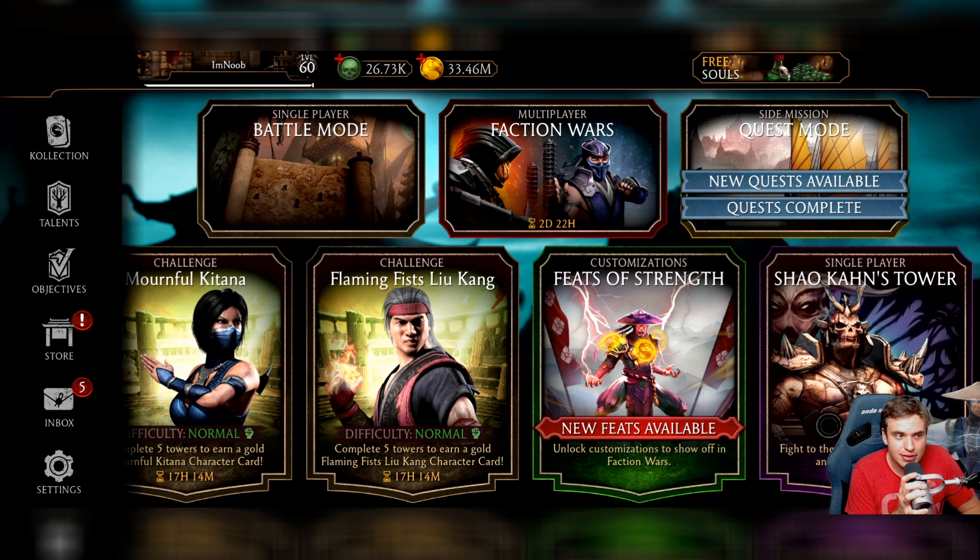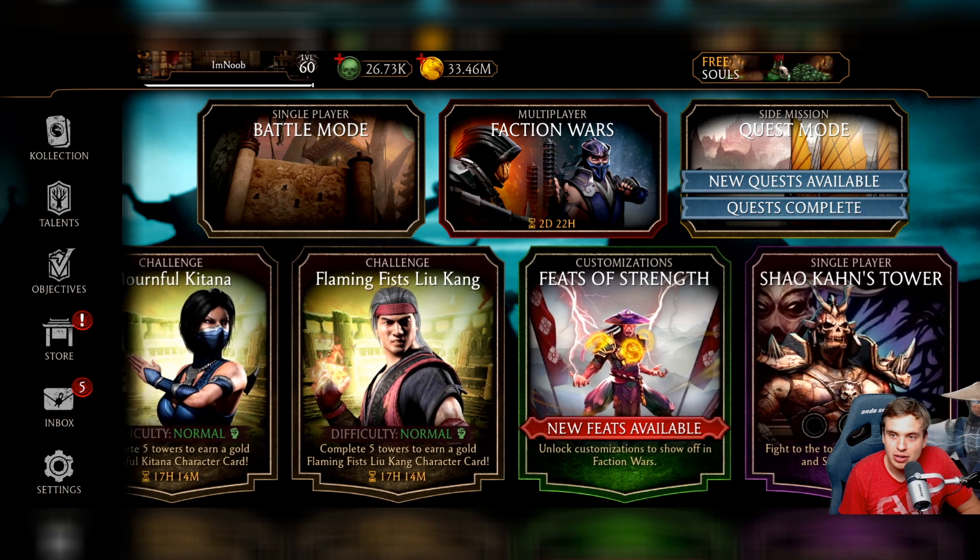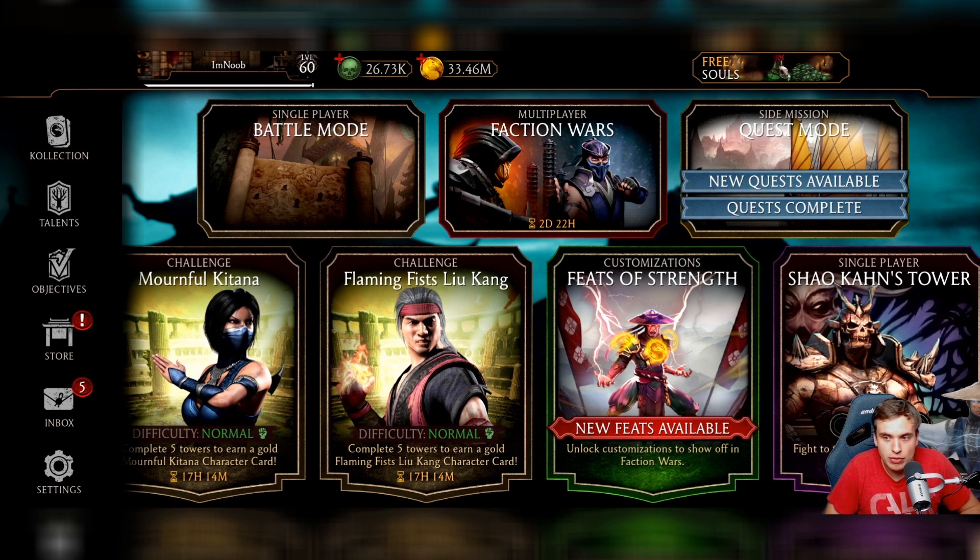If you're willing to grind, you'll eventually be able to unlock the diamond characters you want. This won't break the game but gives players opportunities to unlock desired diamonds. One of the biggest problems in the game is how difficult diamond cards are to get — some are still only available in paid packs and not available for souls, which is honestly a big problem.